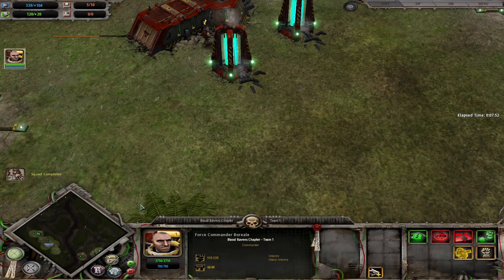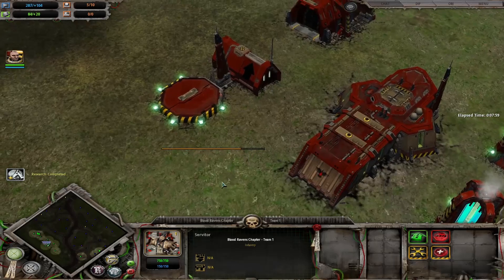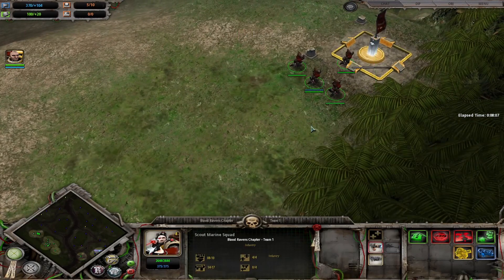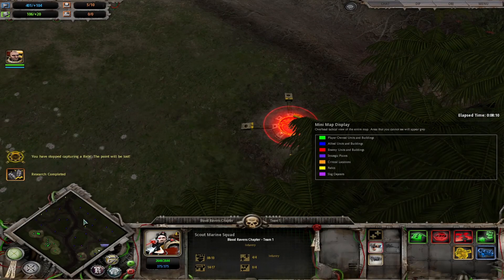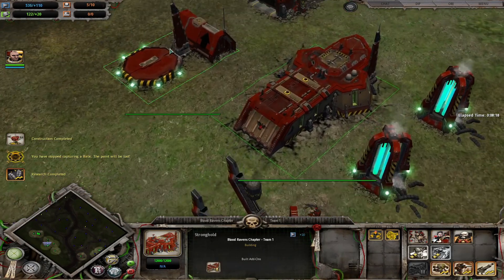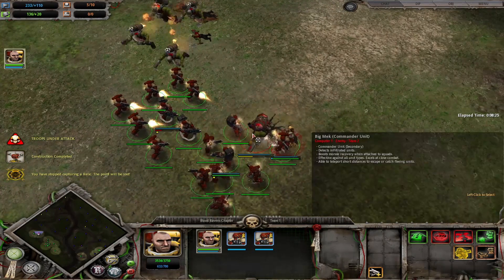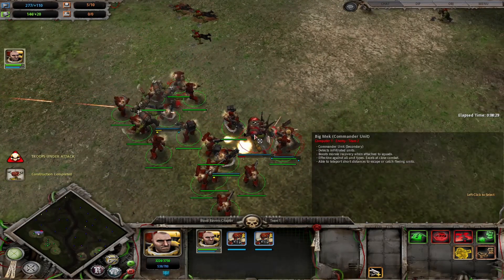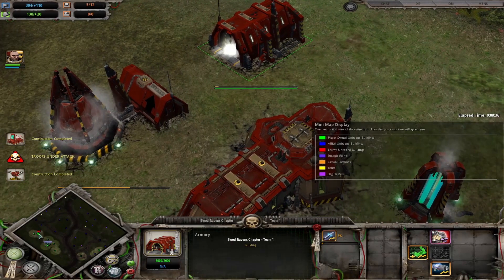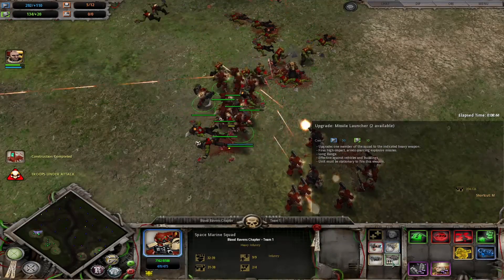We'll move the force commander up there. We will get a sacred artifact. That's got some support fire there now, and we will carry on capping points around here. I've finished capping that point. I will take time at the armory to get better war gear — two missile launchers.